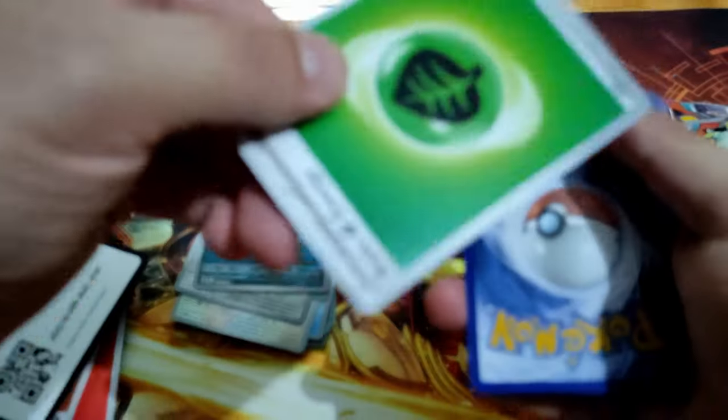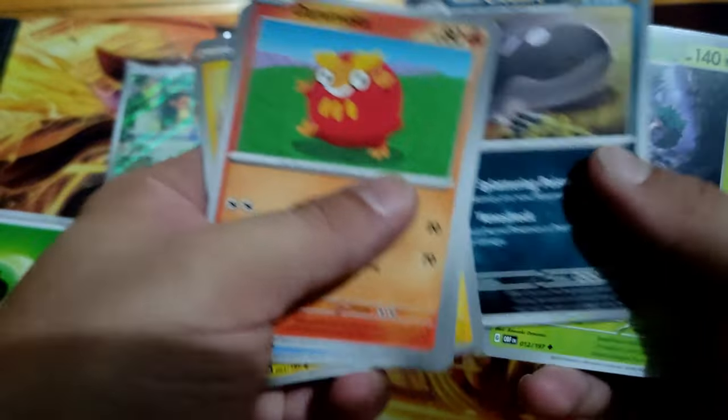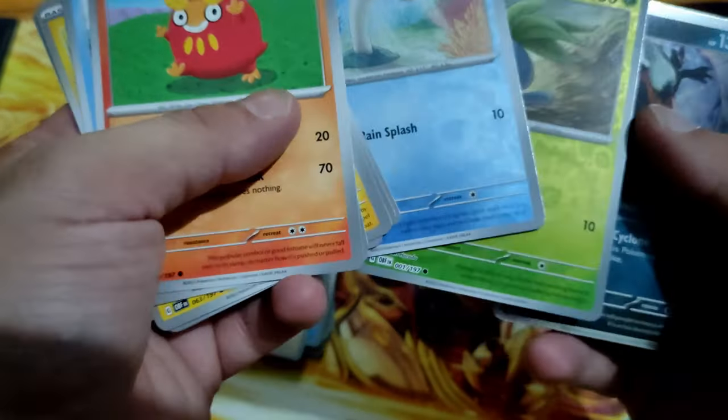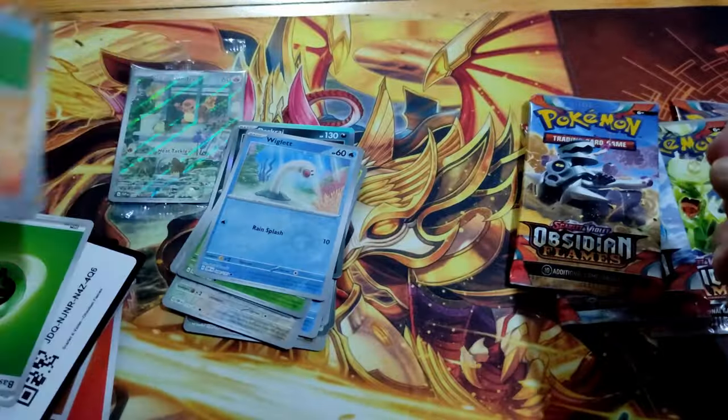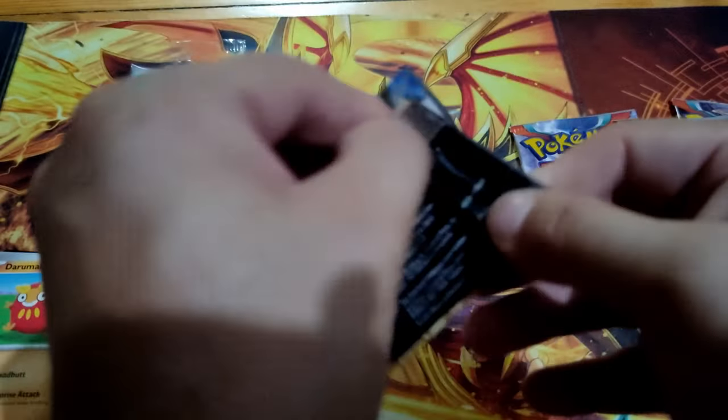Code card. Energy is Grass. I see something — Bellibolt, Wingull, Audino. Nothing from the first five packs.